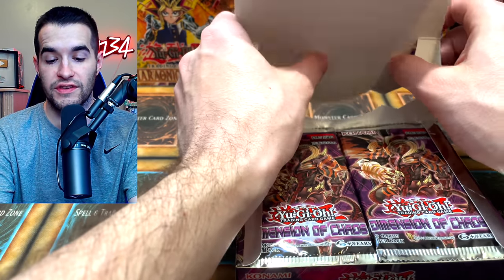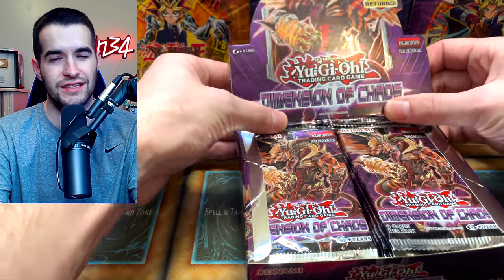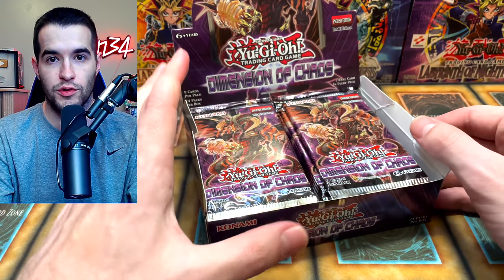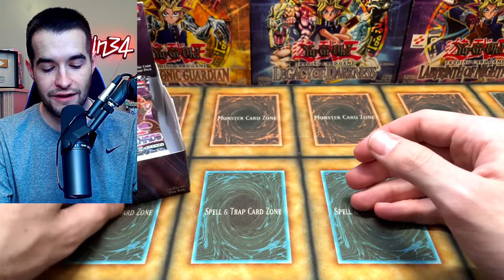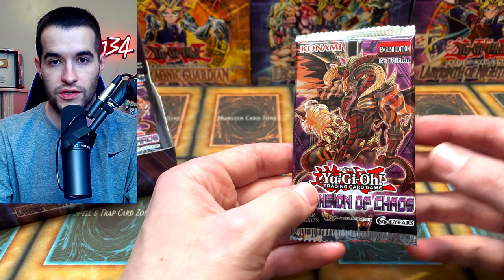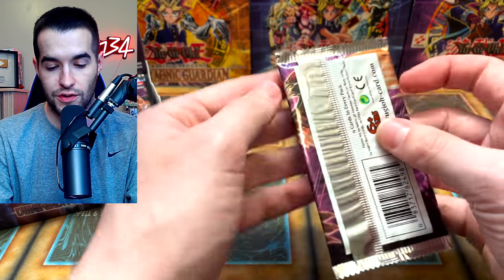So this is the last ultimate rare set, and it also has ghost rares — to have both, it is the last one. These first edition boxes are really hard to find. A couple years ago I found this set and thought it looked really cool. I could not find a booster box — they were like two hundred dollars. Then I found a ton of them for $250 a piece, and we ended up pulling four ghost rares. Let's see if we can pull something crazy.